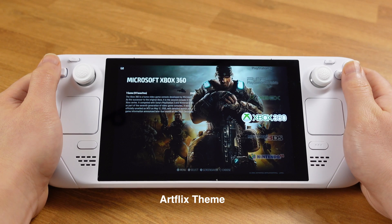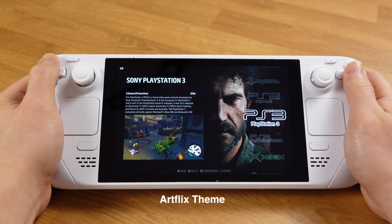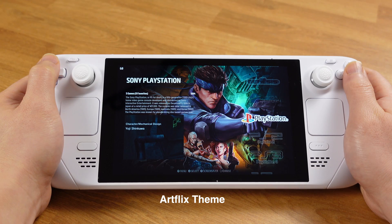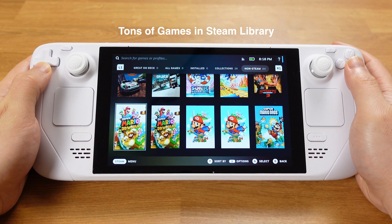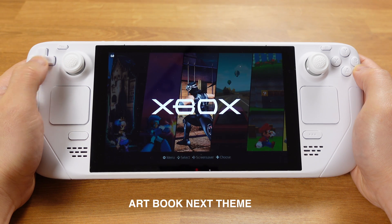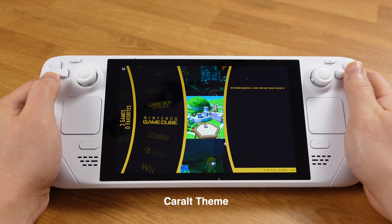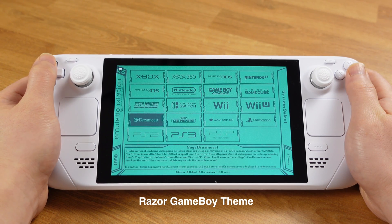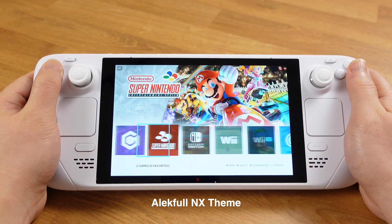First I want to talk about what Emulation Station is and what it can do. Emulation Station is software that puts all your emulation games in one place so you can launch them from there. It also adds fancy artwork and short clips to enhance the whole emulation experience. If you have lots of emulation games in your Steam library it will look crowded and slow down the system — in this case Emulation Station will be really handy. It also offers tons of themes you can use to customize your interface, and with the new updated version you can now download all the themes inside Emulation Station itself.